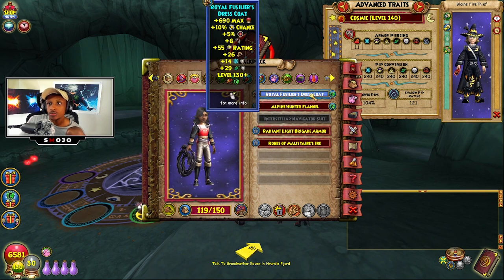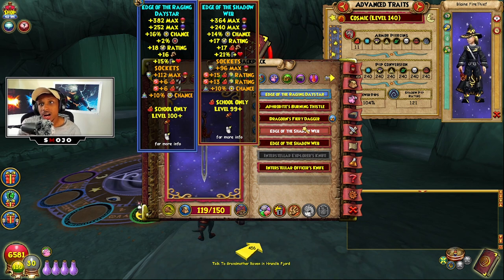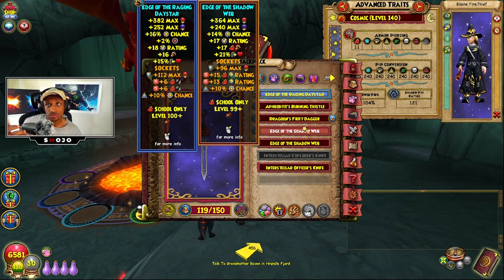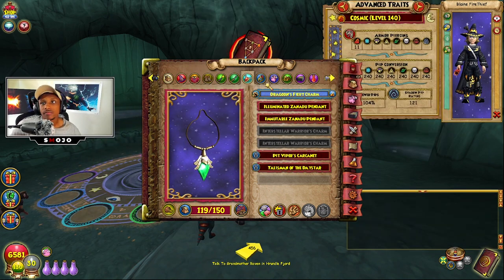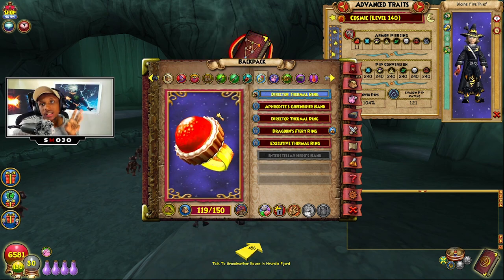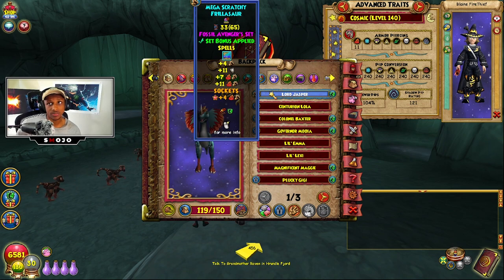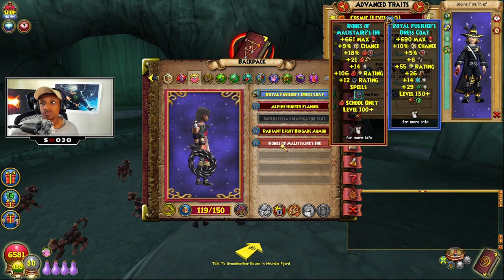That's why I believe my build is better — the armor piercing gap is significant, while all the other stats are close enough that they don't really matter. My gear: I'm rocking the Dragoon Fiery Helmet, the Royal Fishers Dress Code robe which is a very key part I'll explain shortly, Dragoon Fiery Boots, the Edge of the Raging Day Star, the Dragoon Fiery Amulet, and the Director's Thermal Ring.